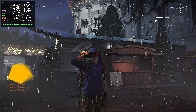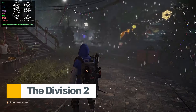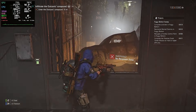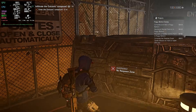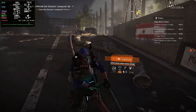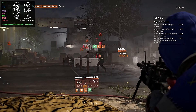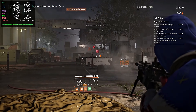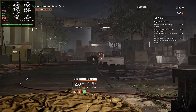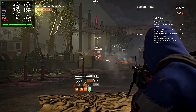Moving on to The Division 2. I ran this through Steam, again utilizing GE Proton 10-28 with graphics on high. Look at the counter — we are hovering between 90 and 100 FPS. But numbers aside, the game just feels right. The Division is all about cover mechanics and quick picks — if you have latency, you die. On PikaOS, the responsiveness feels identical to Windows. I played for about 2 hours straight and didn't have a single crash or disconnect. It reached the point where I forgot I was even running this on a compatibility layer.